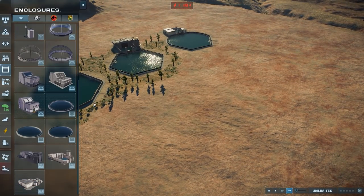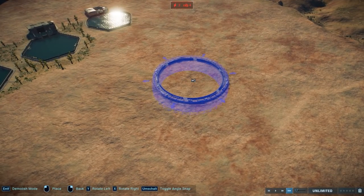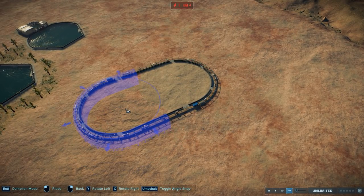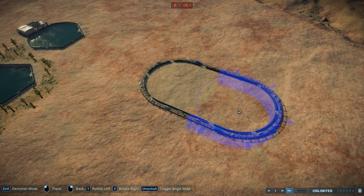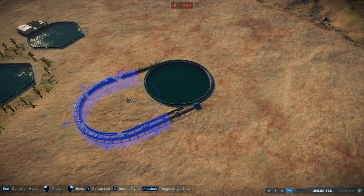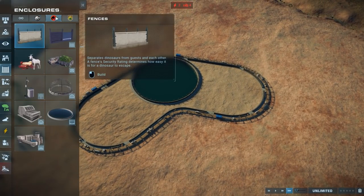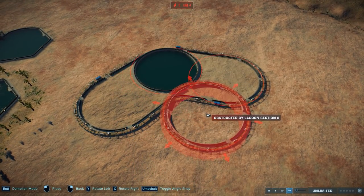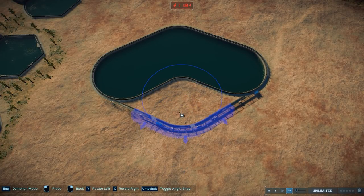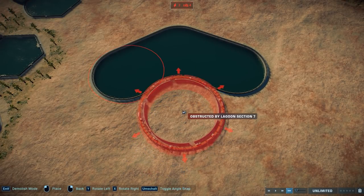From now on we'll use just the Jurassic World lagoon so I don't misclick. There are a couple of things you need to know — when you put down a lagoon, it always snaps at the same angle, roughly 30-degree increments. This forces you into a similar type of shape. However, you can switch to a different style lagoon to avoid that snapping, because the same-type lagoons snap to each other automatically, which you don't always want.